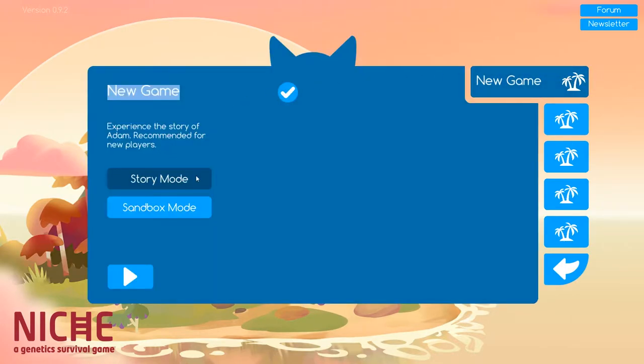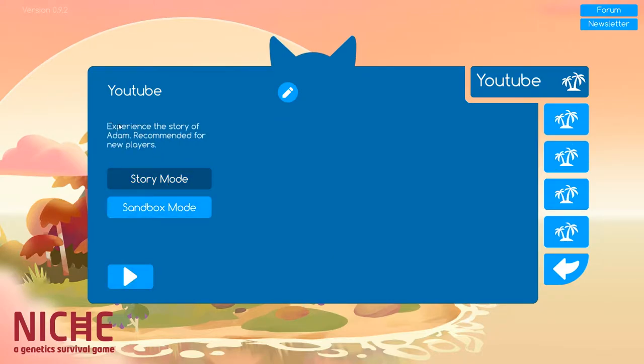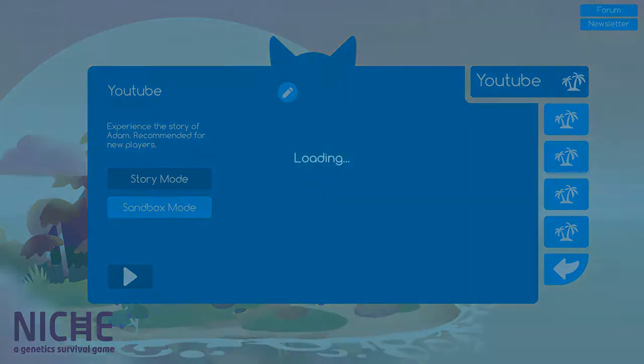We'll be starting a new game and playing through the story mode — I'll just call it YouTube. There is also sandbox mode, which is what has been recorded for YouTube by other people, and that's actually what got me interested in the game. But we're going to have a look at story mode, where we'll be experiencing the story of Adam. It's recommended for new players and should have a tutorial included. Let's go.